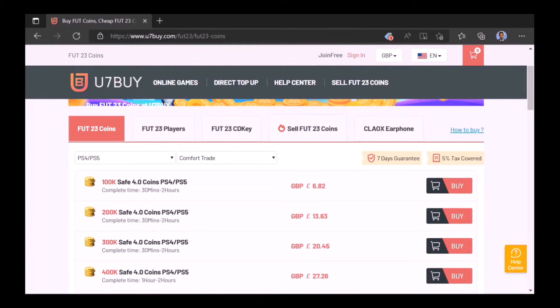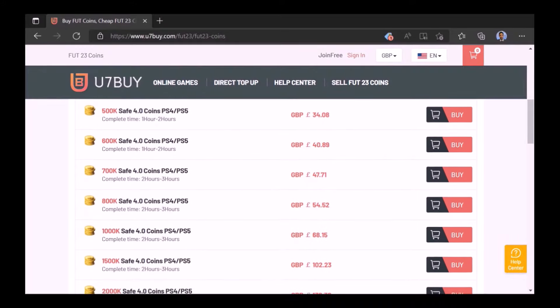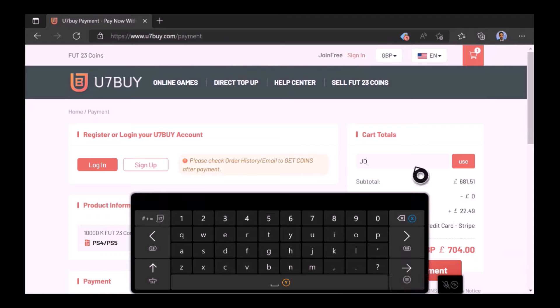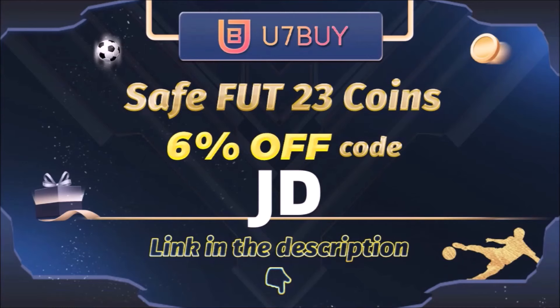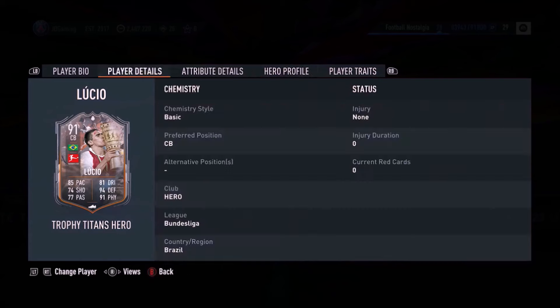Want to use icons? Of course you do. Check out UseThemCoins - the cheapest, most reliable place to buy FIFA coins, the place JD Gaming uses. Type in 'JD' for a cheeky six percent off. Link in the description. Ladies and gentlemen, welcome to the video - today we look at Lucio.